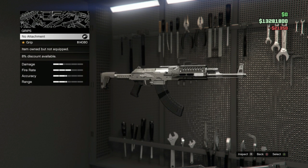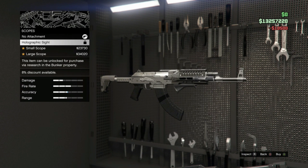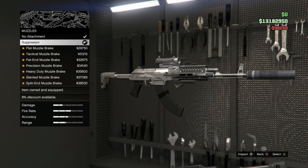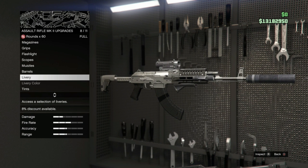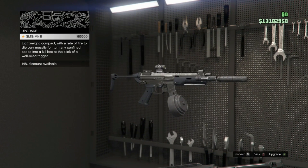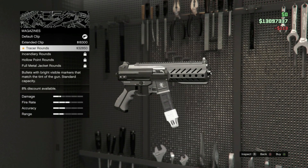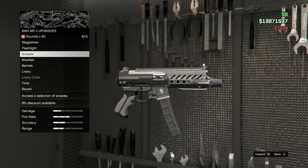Extended mag, grip, flashlight, scope, muzzle — suppressor. Those look awesome. Barrels I can't do — and that's it for the assault rifle. SMG — the mechanic says 'Easy, you're drooling a little there.' Yes I am, this is sweet.